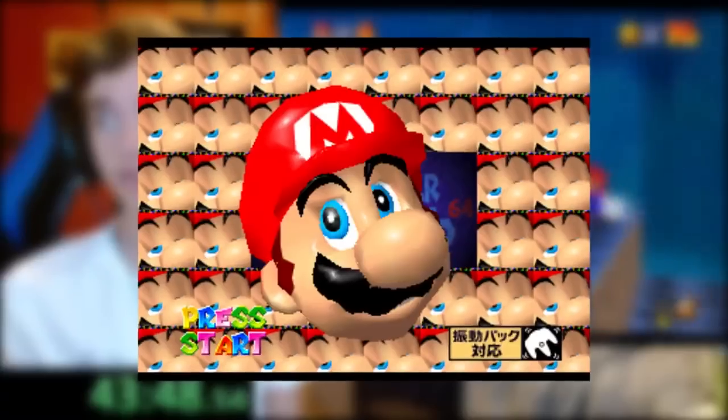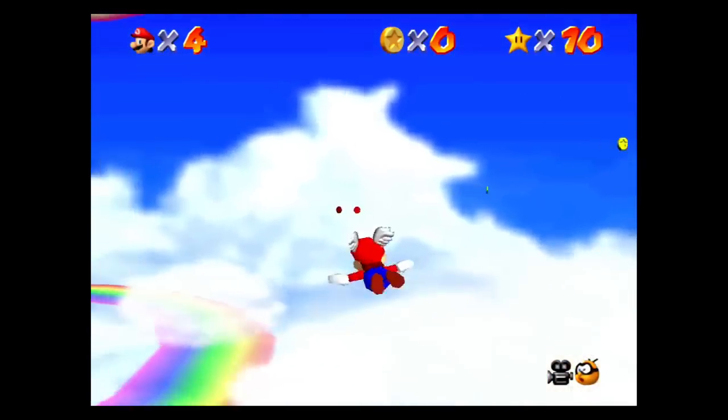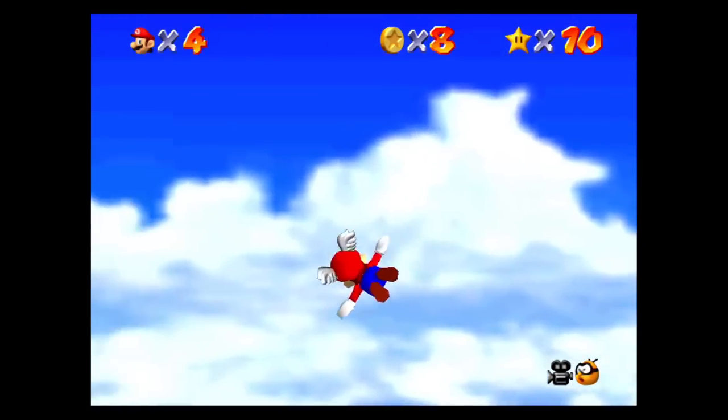With it also came other changes, like this title screen easter egg, texture changes, and voice line changes. The wing cap theme is actually the track Powerful Infant from Super Mario World 2: Yoshi's Island. The original track's tempo is a bit slower.